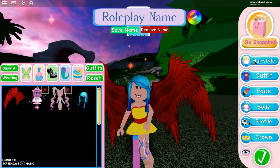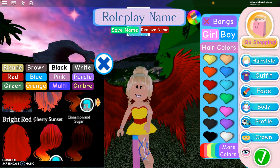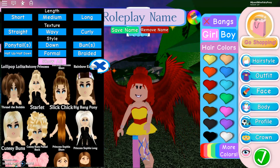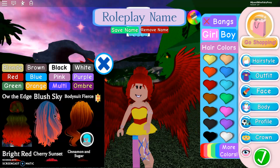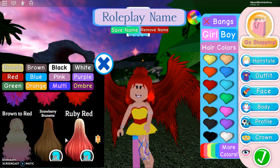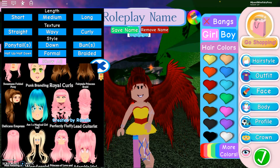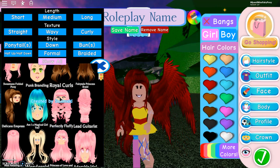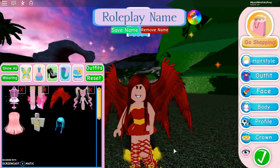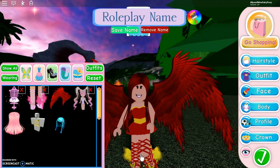Next let's try doing the hair. I'll put on a random hairstyle for now and make it red. I can maybe use this one — oh, that does look nice! I do like that a lot. So I changed around the colours on the bodice and the skirt, and I did add the butterfly heels for now.